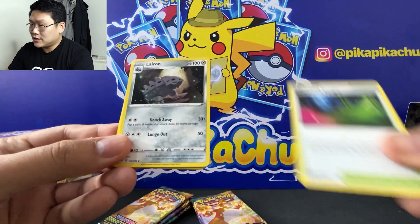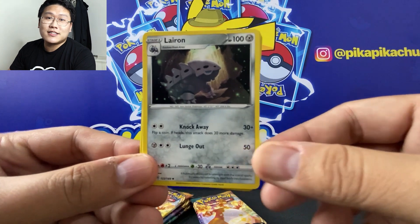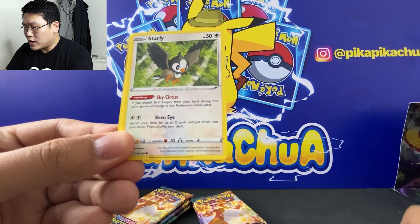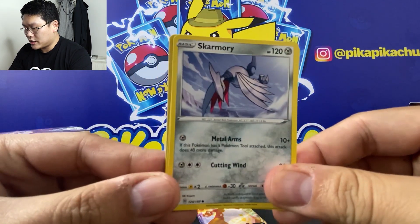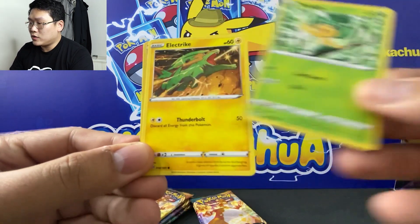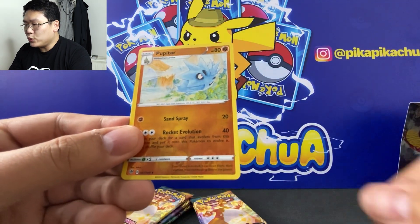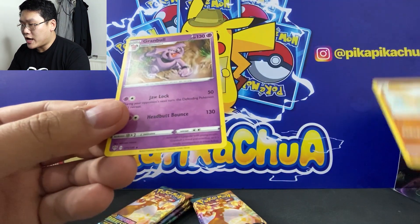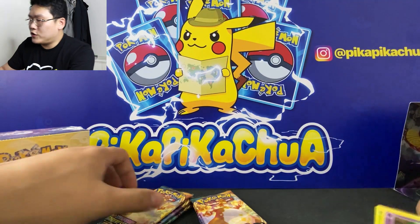Glimwood Tangle, Lairon. We're seeing a lot of new cards: Torchic, Starly, Scraggy. We have Pansage, an electric card, Galarian Mr. Mime, Pupitar reverse, and a Granbull — regular rare. All right, so that's our first pack.